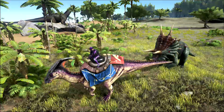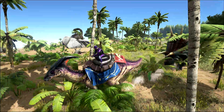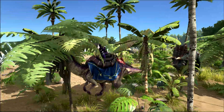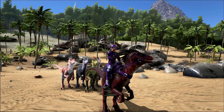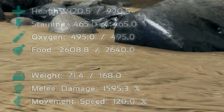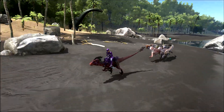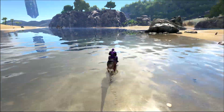That covers the parasaur. You can mix different stats based on your preference — this is just a general guide for each role. Moving on to the raptor: you can level health, stamina, oxygen, food, weight, melee damage, movement speed, and torpor. The raptor has three main roles — killer, hunter, and fast transport.